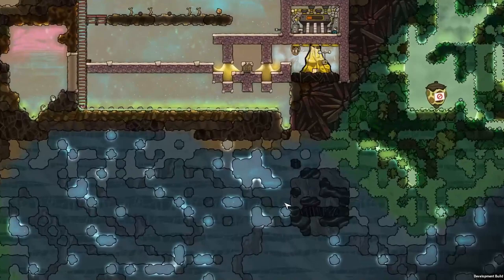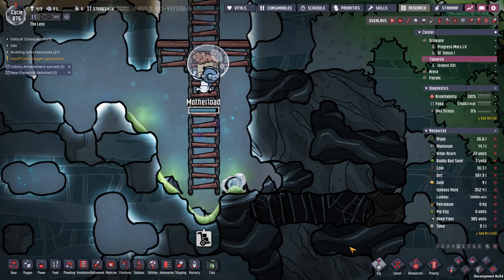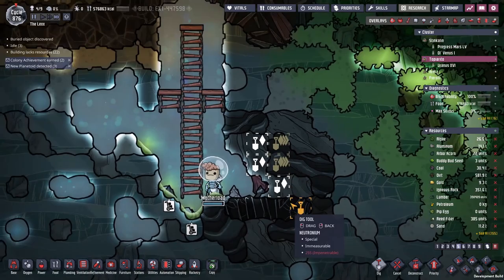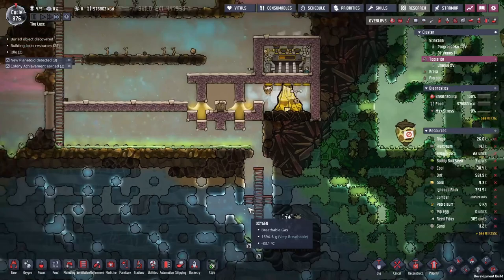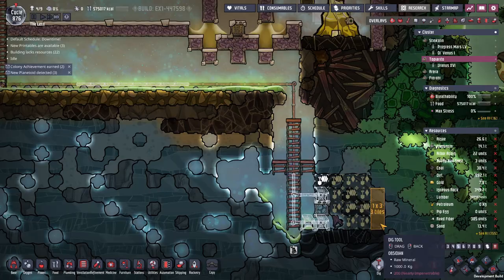There's one more vent down here — let's go have a look. It's a hot polluted oxygen vent. Considering how cold it is down here, I have no problems releasing that. We might want to put down a couple of deodorizers here — that should only take a few minutes. Dig this out and we'll get ourselves some free oxygen.